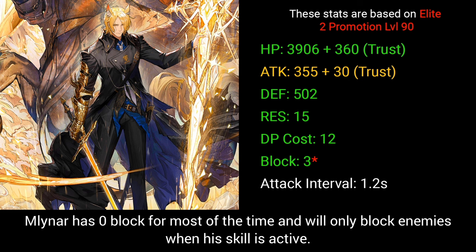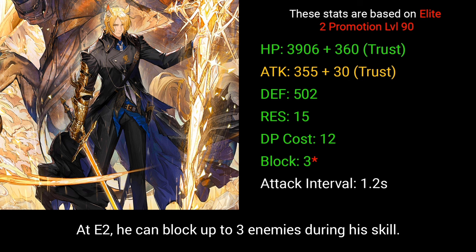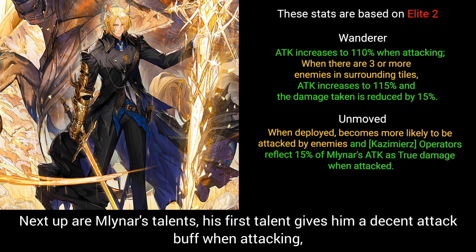Operators from this archetype tend to boast decent survivability through having good HP and defense stats, along with some resistance, but have low base attack to compensate. As the archetype's trait, Milner has zero block for most of the time and will only block enemies when his skill is active. At Elite 2, he can block up to 3 enemies during his skill.